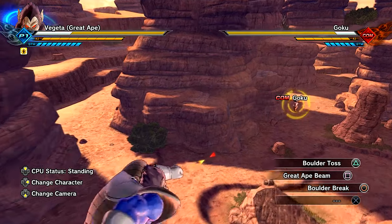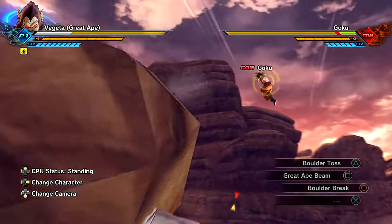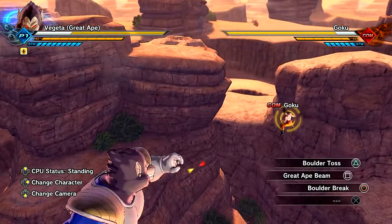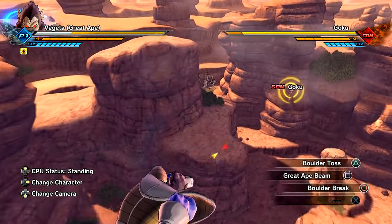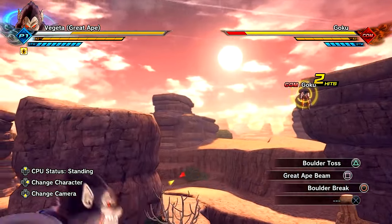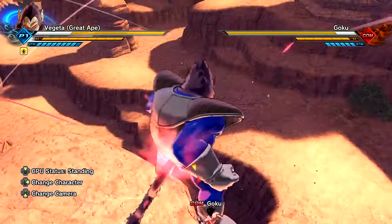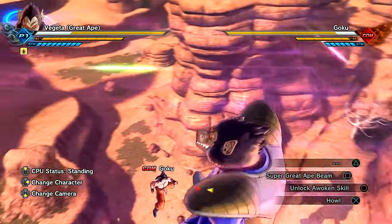So he does have his own skills here as well. A skill change we have, of course, got to have the boulder toss and the Great Ape Beam. The stuff that Great Apes should have. I would love to see a mod that actually gives them Galic Gun and stuff. I think that'd be super sick. It's just really cool seeing the boulder break and all that good stuff here. This just fits Great Ape Vegeta and just base form Vegeta from the Saiyan Saga a lot more than it did Baby.